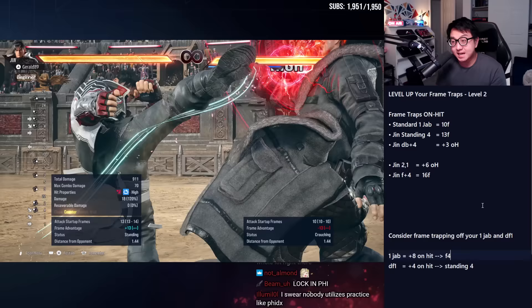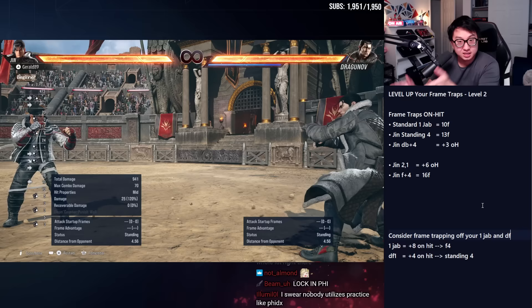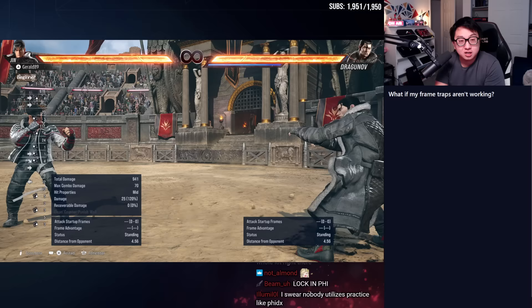If you don't play Jin, there are ways to adapt this to your character — we'll talk about that at the end of the video. The drill is to frame-trap Dragunov only when I see the hit spark happen. This is pretty hard — higher-level, tournament-level stuff. Don't worry if this is difficult; it's something to reach for down the road. Let's move on to the next topic.